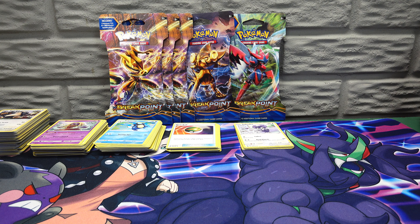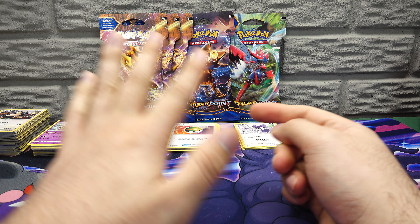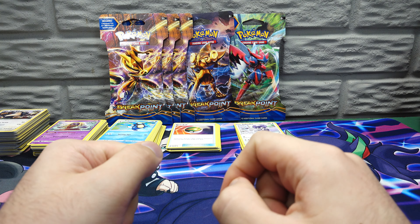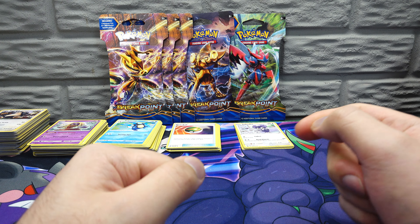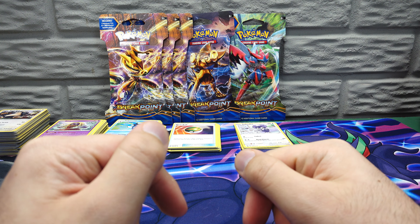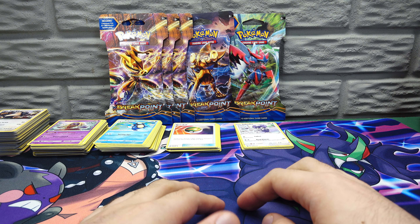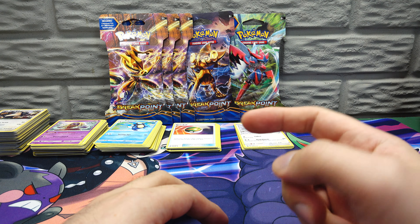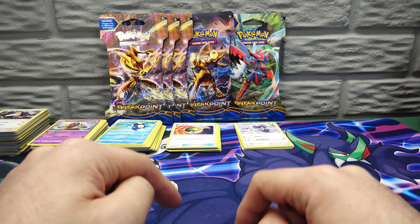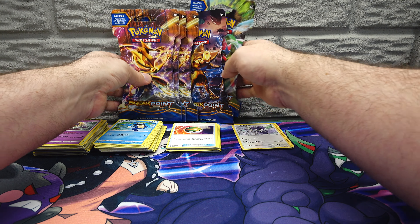Yahoo! Prof here, and today we've got some Pokemon pulls — five Breakpoint sleeve boosters from my Best Buy stash. I wanted to do something after the recent first partner packs, which were a bit of a bummer, especially with another Flapple. Go check out the previous video. If you want to see more stuff like this, hit subscribe and notify — all that fun stuff. Hopefully you enjoy this one.